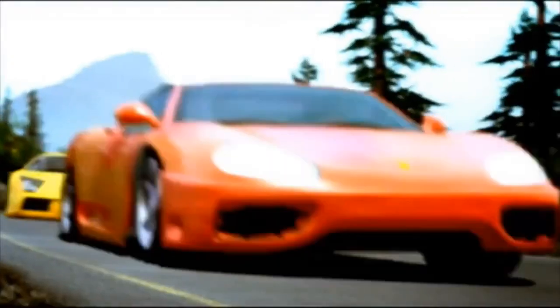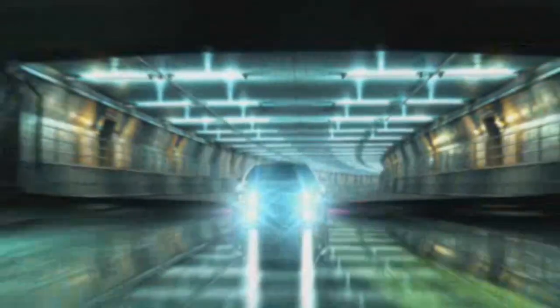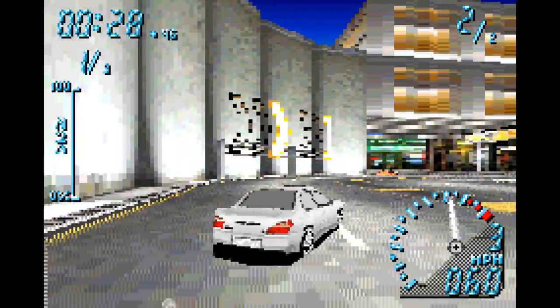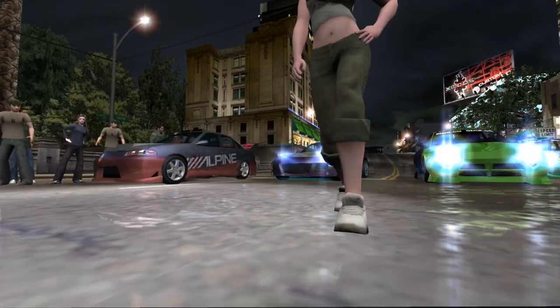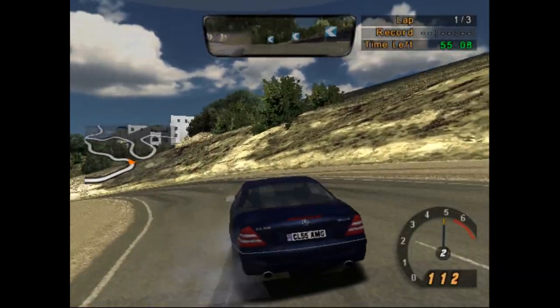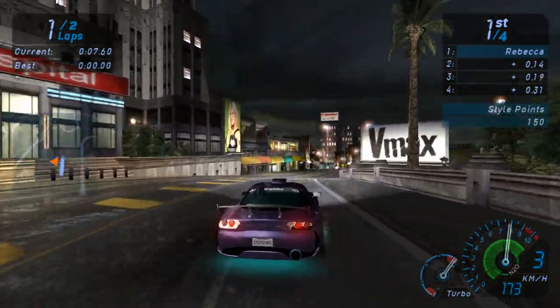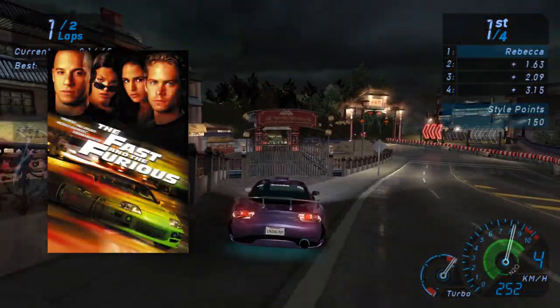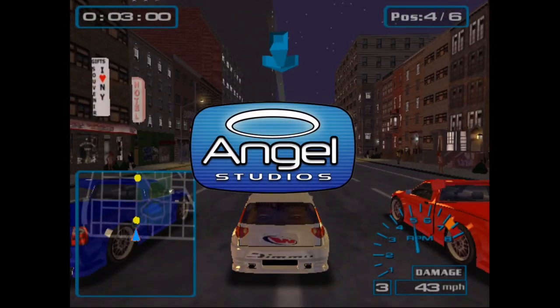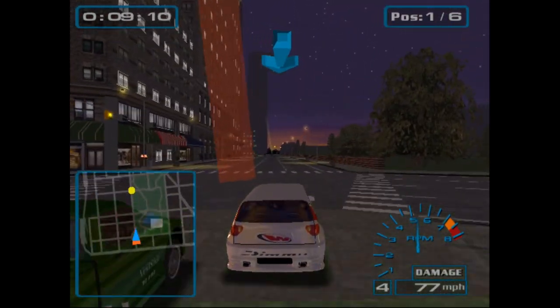Because of their success with Hot Pursuit 2, EA then tasked the newly renamed EA Black Box with the creation of the next mainline game of the series, which became Need for Speed Underground and came out in 2003 on sixth generation consoles and PC, plus a GBA port made by Pucketeers. Underground capitalized on the import tuner street racing culture popularized by The Fast and the Furious, and already capitalized on by games like Angel Studios — now Rockstar San Diego's Midnight Club — which interestingly came out before The Fast and the Furious.